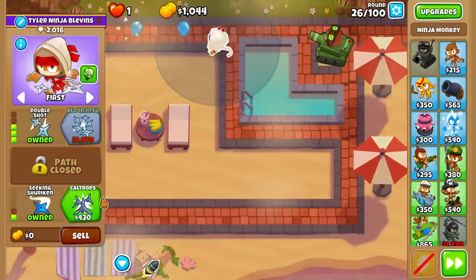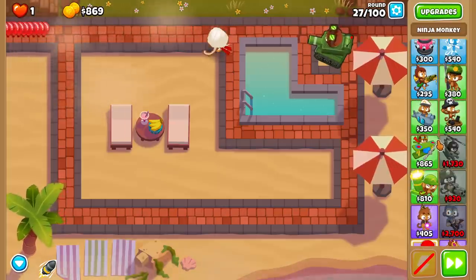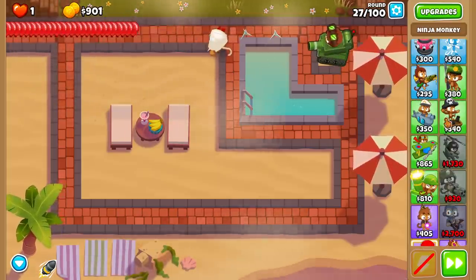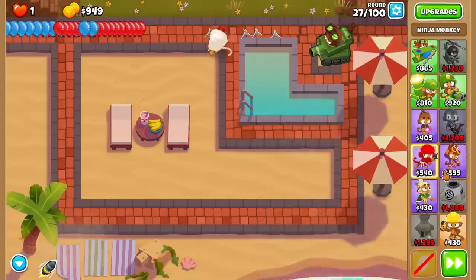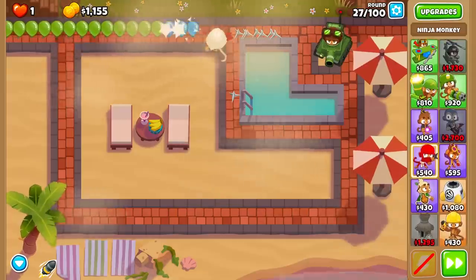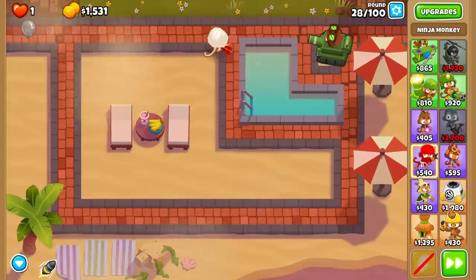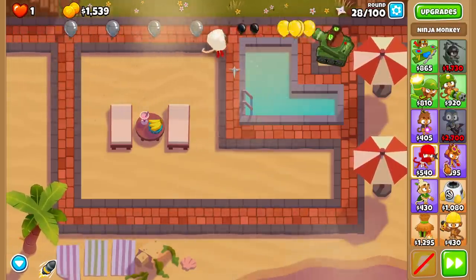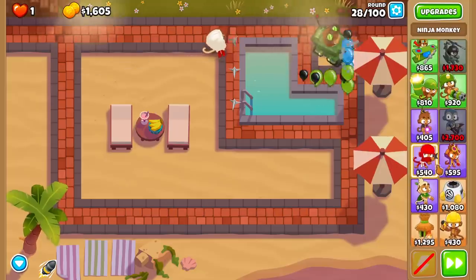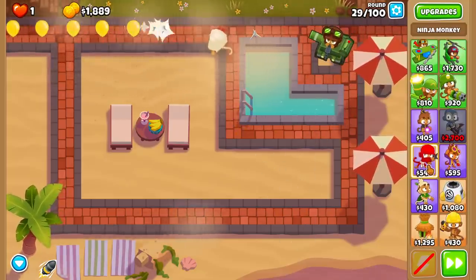We're going to go double shot, finally get the Seeking Shuriken, and go for the Caltrops — why not? A lot of militaries can probably make it to like round 106, 105, depending on which military. Magic Monkeys are kind of the same thing. Support Monkeys — I think we barely made it past round 100. So really, it is going to be all about a combo. The one specific tower I know did really, really well is the Ninja Monkey.